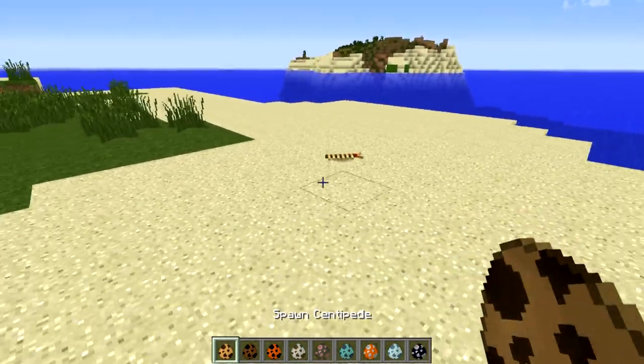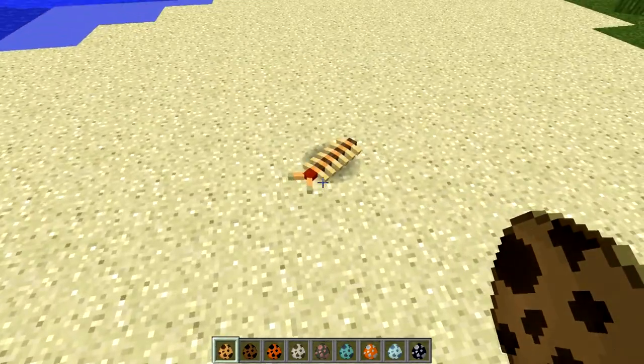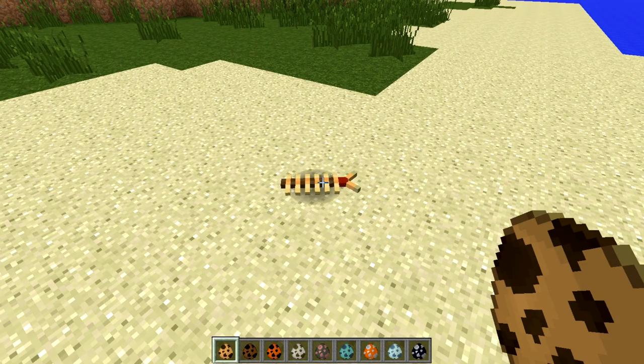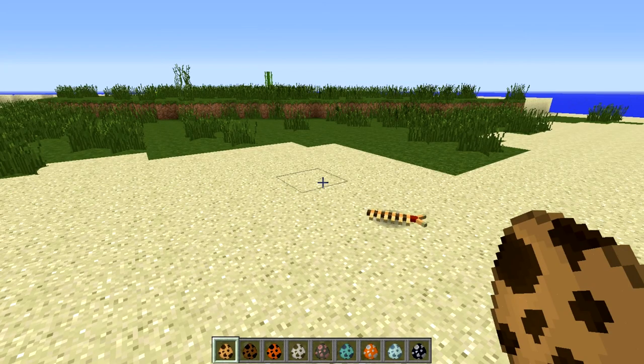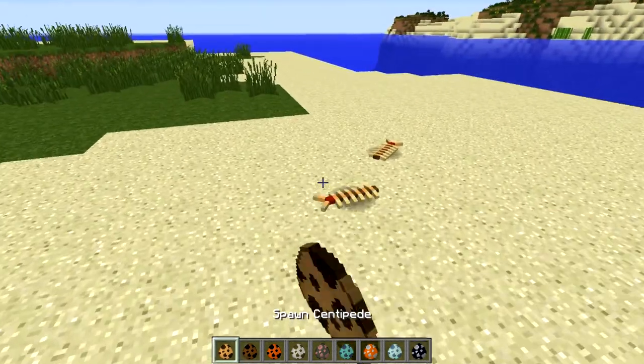The first thing we're going to do is spawn a centipede. This guy is pretty cool — he's a little centipede, a passive mob, he doesn't do much. He spawns in the swamps and whatnot.